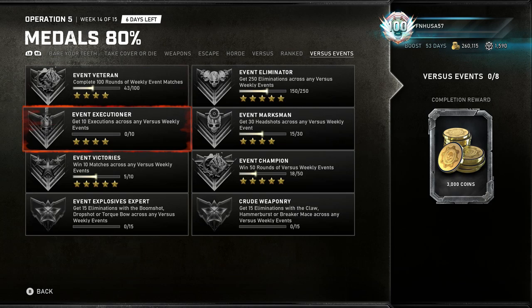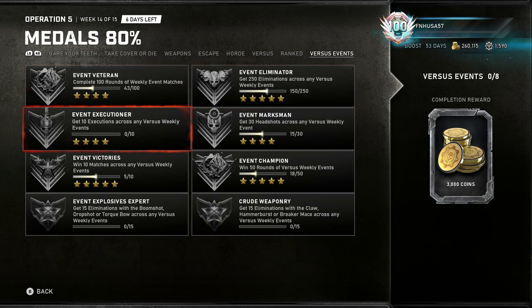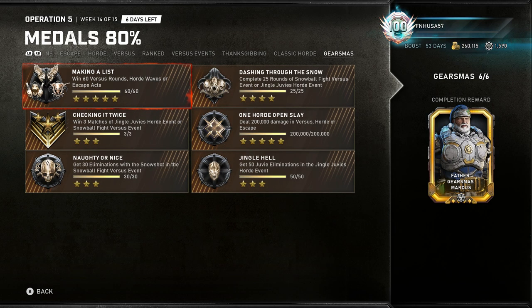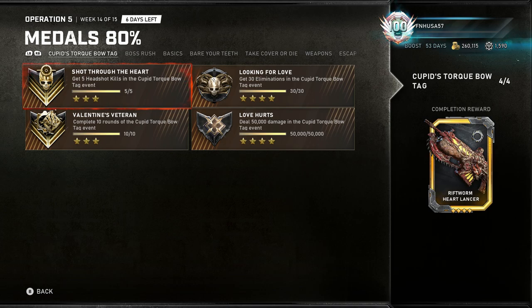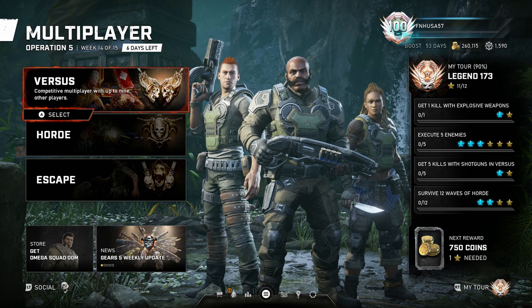These medals you want to get done as early as possible, because depending upon the versus event, certain medals will be easier to do. For instance, the executions were almost impossible to do with the Cupid's Torque Bow event, but they were far easier to do in like the escalation event. Last but not least, you'll see some of the other versus events that they've done, like the Thanksgiving event, the classic Horde event, Gears Mist event, Predator Hunt — those are all going to be different and only come out when those events come out for that operation.